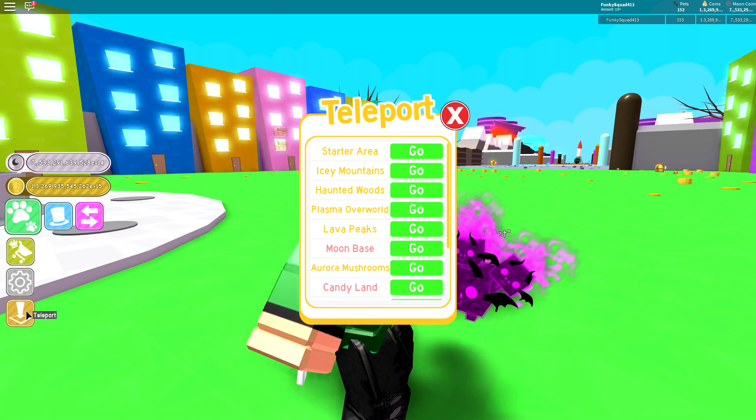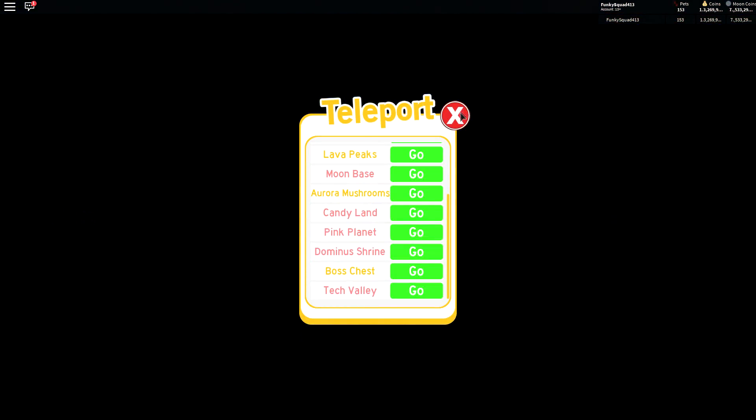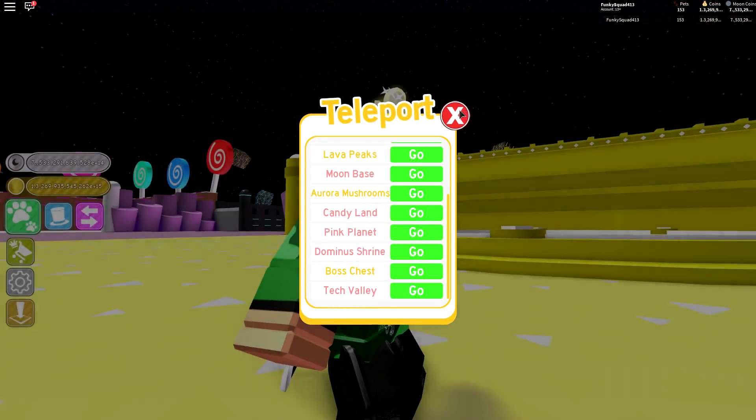Or you can just get the teleport thingy majigger and then you just go to the dominant shrine and then you get your amazing money from the giant mechat.